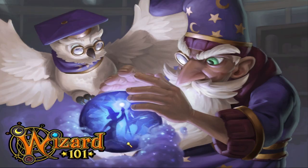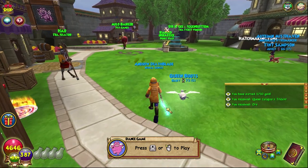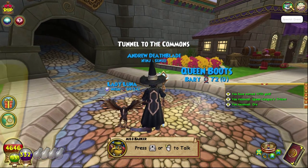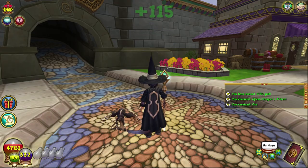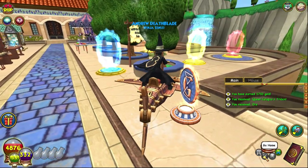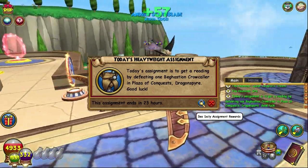I've fed all those snacks to the pet — that only took about 20 minutes. Now I change to my heading gear, and we've got to do a daily quest. I go home and click the daily assignment — we need to go defeat a Bagastian Crow Caller in the Plaza of Conquest.